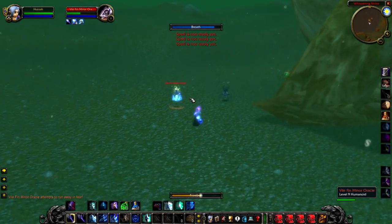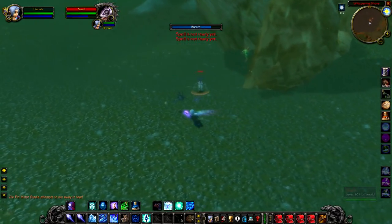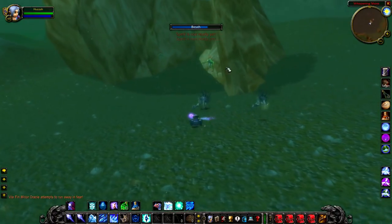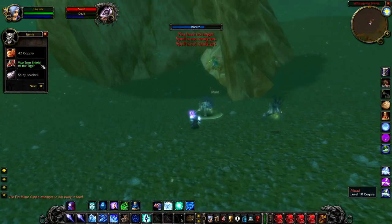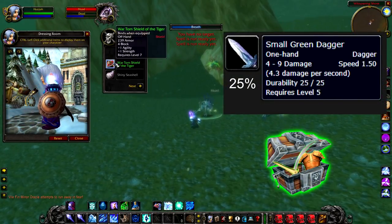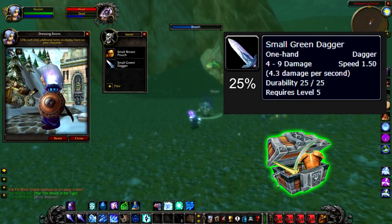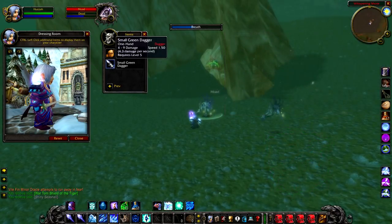If you're up for a challenge, I'd definitely recommend trying to kill this guy. He has a couple of adds, the ability to heal, and can cast Lightning Bolt. If you manage to kill him — by yourself or with a friend — he has a 25% chance to drop the Small Green Dagger, which is a unique weapon to him and a very nice weapon for a low level player. On top of that, he also has a chance to drop greens.